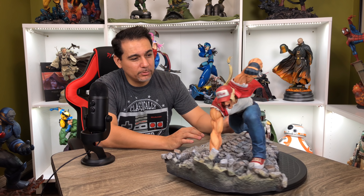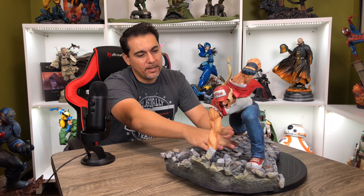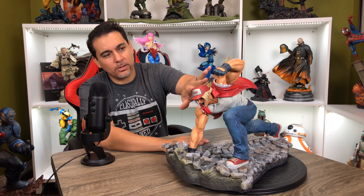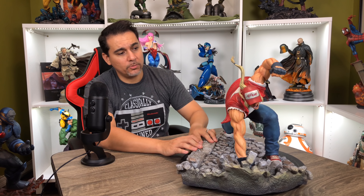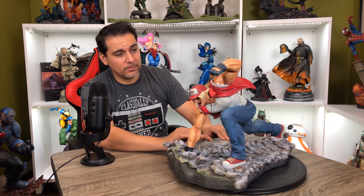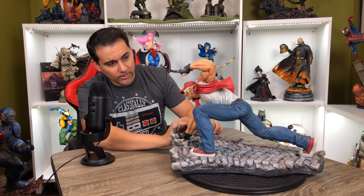The way this thing is assembled: the torso, legs, and feet are all one piece; the head and hair are another piece; the arms are separate pieces; and the jacket is a separate piece as well. It goes together very easily — you don't really need any instructions. It assembled really well and wasn't hard to put together.